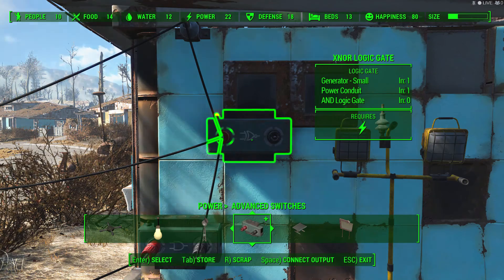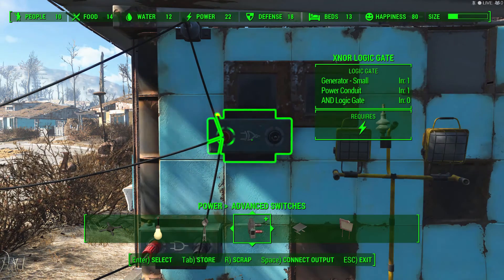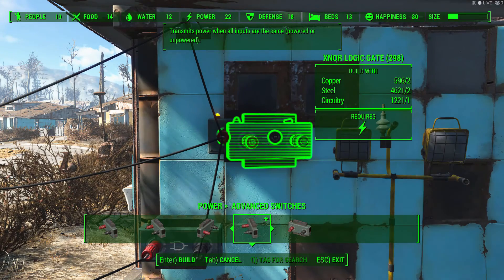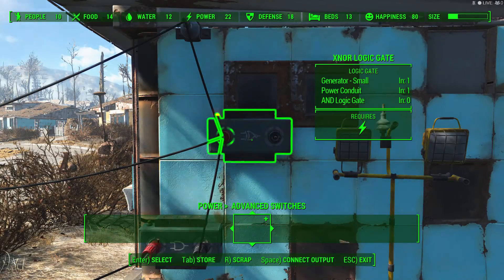The X-NOR logic gate is a new item in Fallout 4's Contraptions DLC. The X-NOR logic gate will transmit power when all inputs are the same — that's either they are all powered or all unpowered.